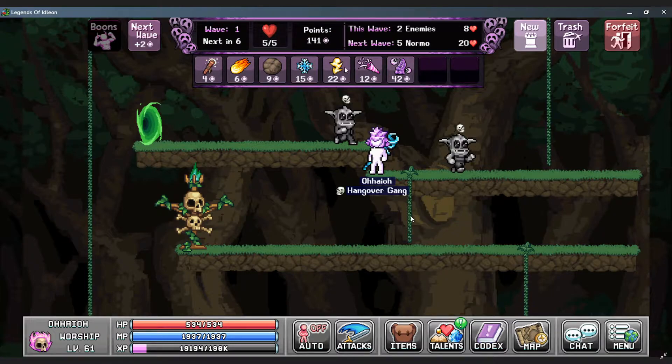The wave and next wave display shows how many enemies are currently left and how much HP each enemy has, as well as the same for the next wave. The Next Wave button summons the next wave instantly and awards you with some bonus points. On the right side you have the New button, which opens a box showing which towers you can currently summon. Every time you summon a tower it increases the cost of all subsequent towers, even if it's a different type. The trash button lets you delete towers currently on the map, and the forfeit button lets you end the Tower Defense minigame early — you do get rewarded based on your current level when you forfeit.